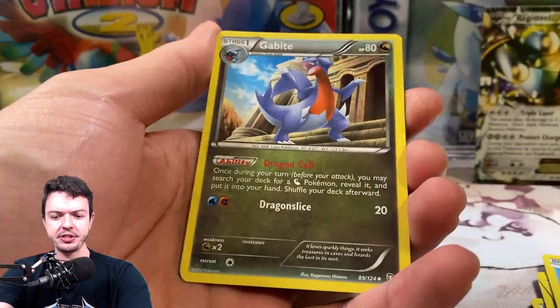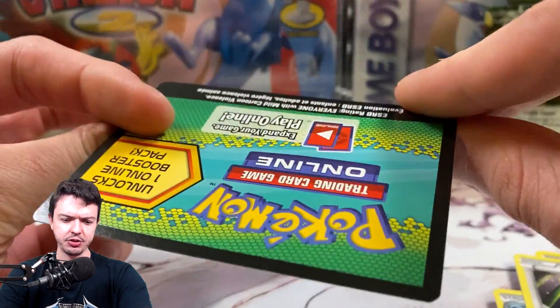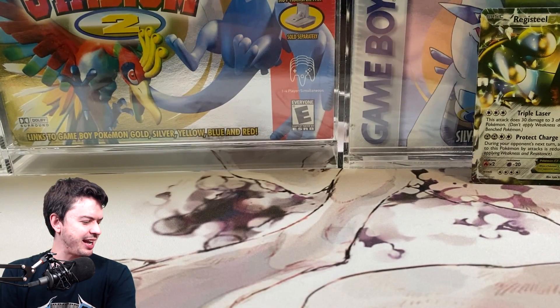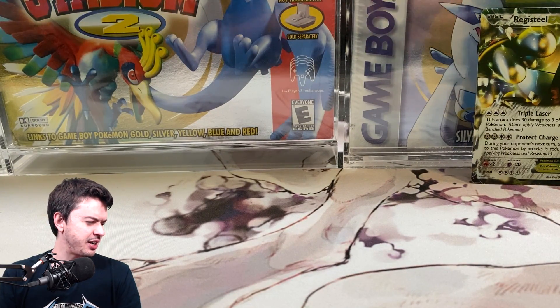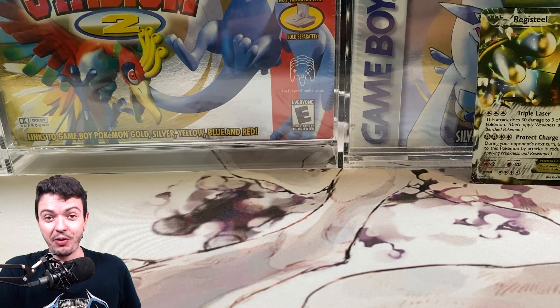Behind it we got Stunfisk, Gabite, and Bouffalant. And then there's a Code Card in the back — this is when they had Code Cards, interesting. So it's three cards from the back. I'm not going to worry about the Code Card; I'm just going to go right into the cards, because like I said, all I care about is pulling that Rayquaza.